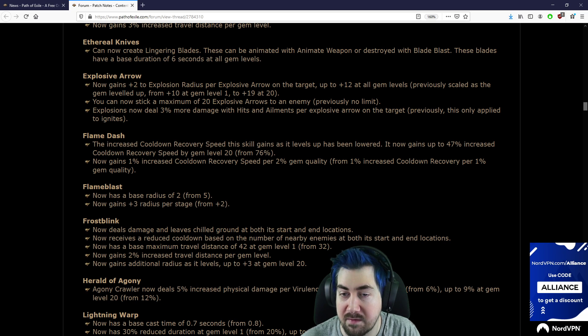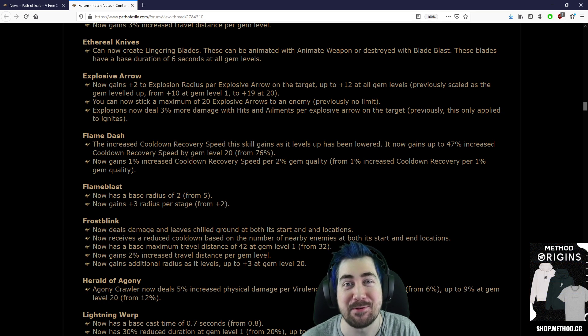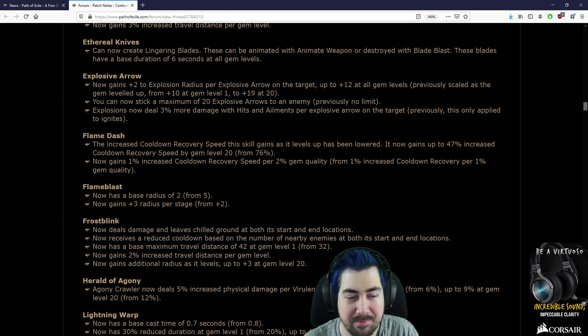We're already past the E in the skill list, so I can safely say that Essence Drain and Contagion is probably going to be a good build this league, because we're past the E and the C. So that's good.